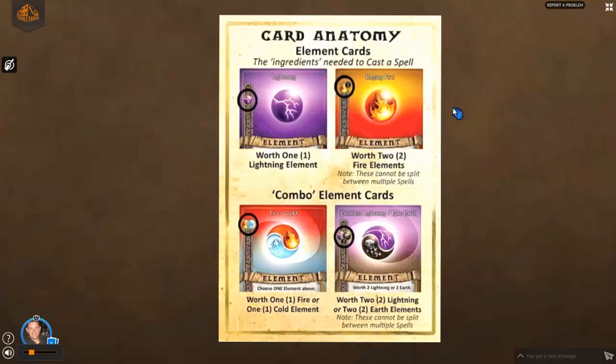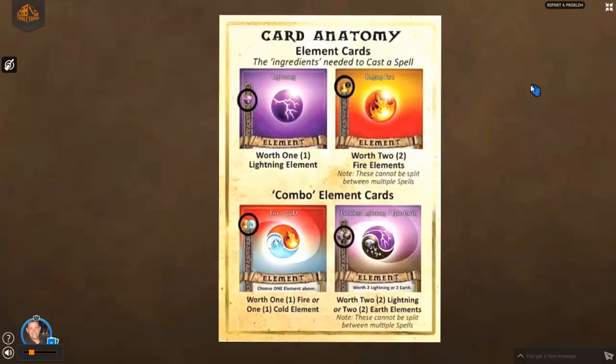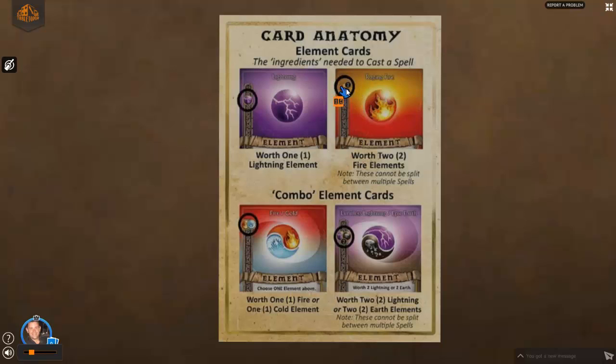Element cards are what we like to call the ingredients used to cast a spell. If your spell is the recipe you're trying to make, then the elements are the ingredients necessary to make that spell. Here's an example of a single element card — lightning. It's worth one lightning. You just see that little icon there that says lightning; it's worth one. There's no number next to it. Very simple to understand.